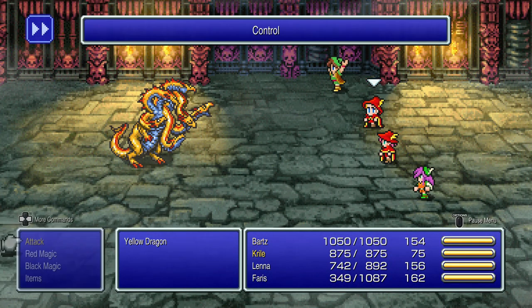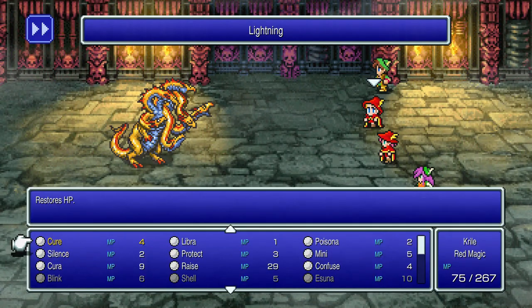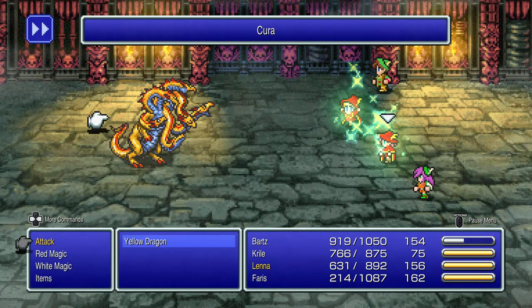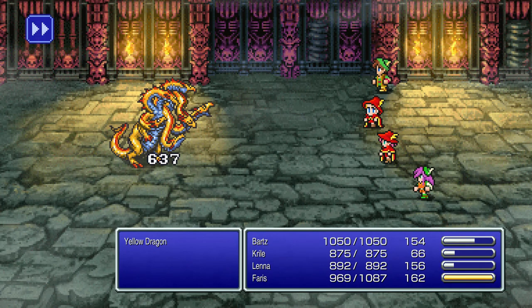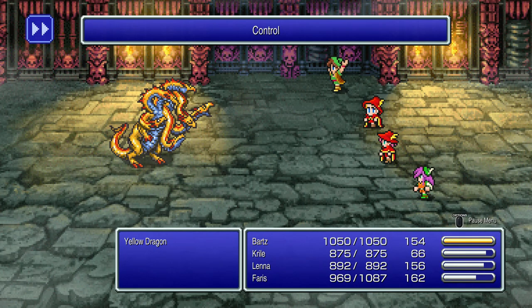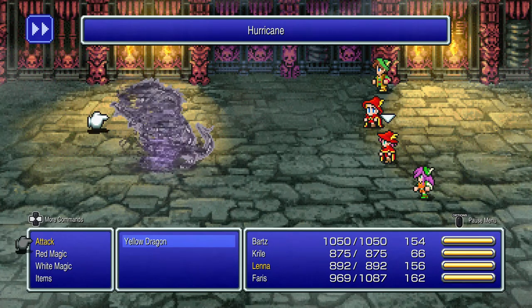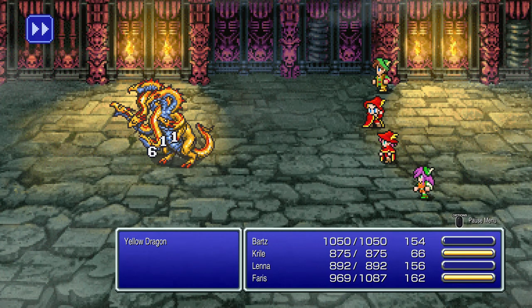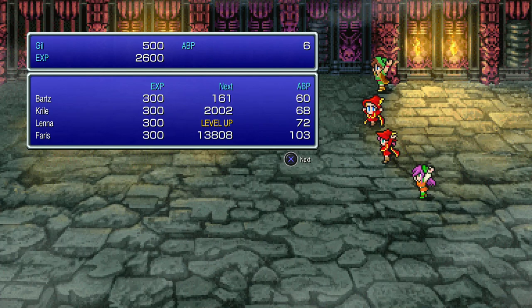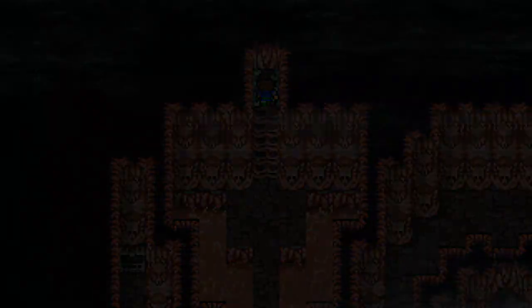Here's a yellow dragon — remember from the barrier tower how to handle it. Control it and use the Hurricane skill on itself; that will put it into very critical HP. Then follow up with one physical attack and it will die. If there are two of them, use Hurricane on the one you're not controlling to kill that one off first.